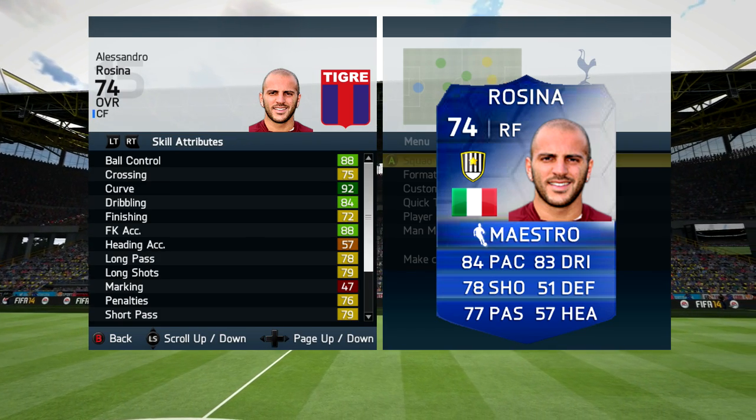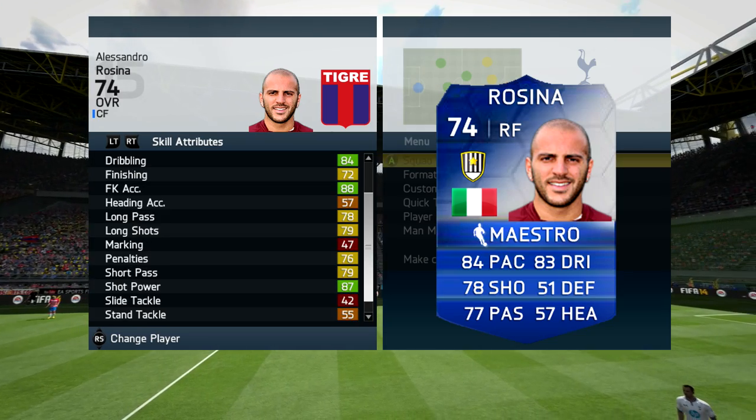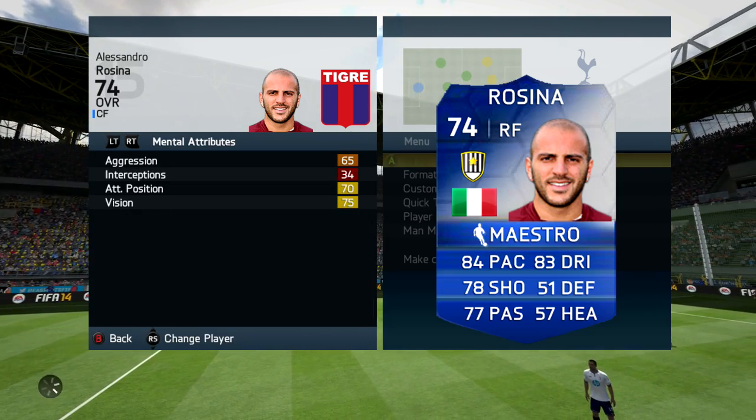You'll be able to see all of the in-game stats on your screen, but I'm just going to read out a couple of the best ones. You've got 99 balance, 92 curve, 88 free kick accuracy, and 87 shot power. Those are the best stats in-game.